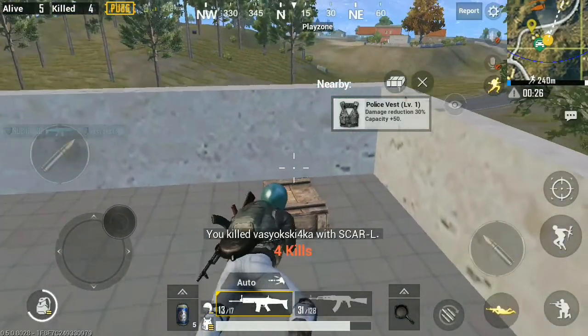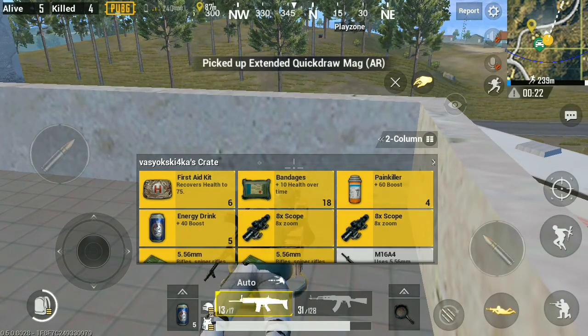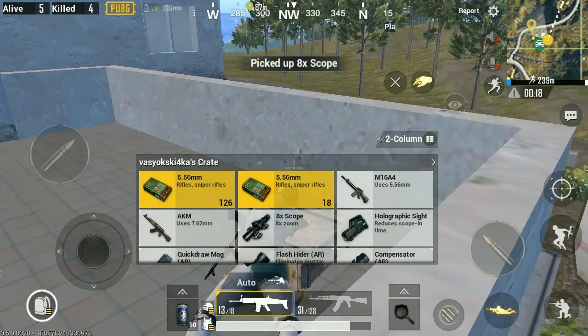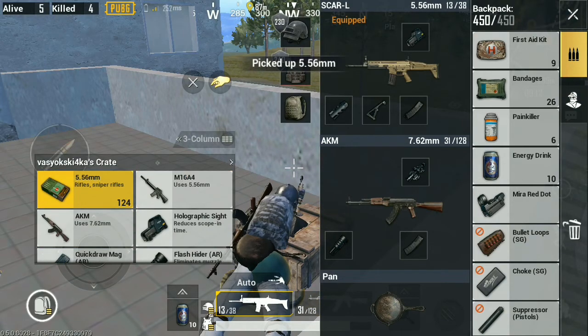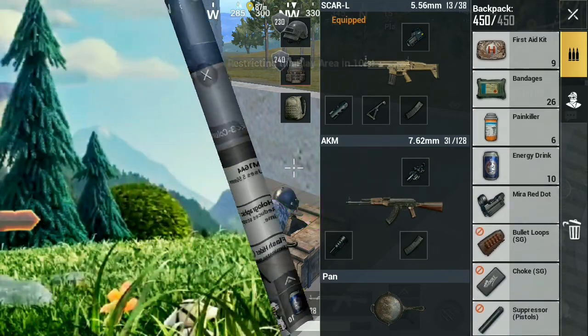There he is — he didn't see me! I just killed him pretty easily. I'm going to grab his attachments and loot. He has an 8x scope which is awesome, and some armor I can't pick up because my level 3 bag is full. Thanks for watching — subscribe if you haven't already. This is Sufra, peace out.